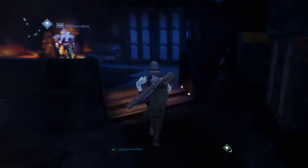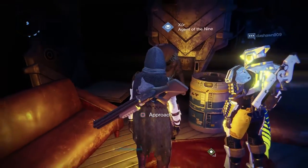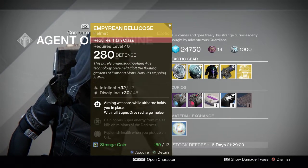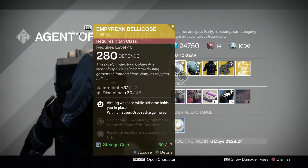Anyway, let's see what Xur has. What did he bring us last week? I think the exotic chest engram — I could be wrong though. Let's see what he has this week. All right, so he has some stuff. Let's start with the Titan Helmet, the Empyrean Bellicose.